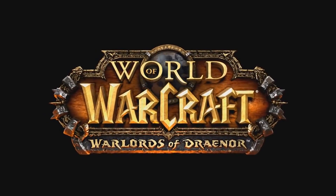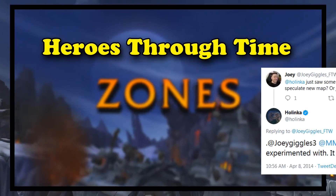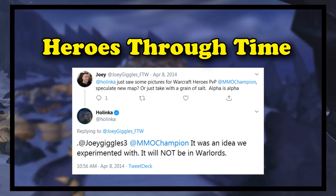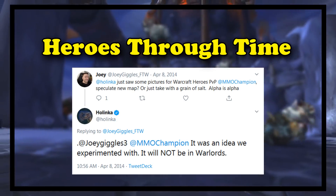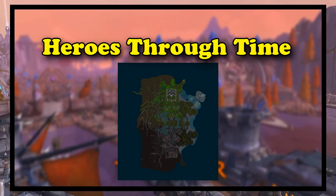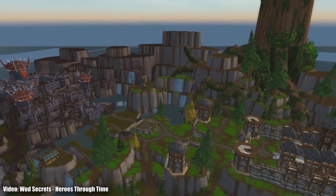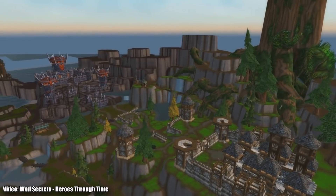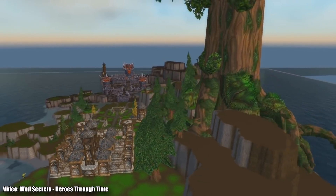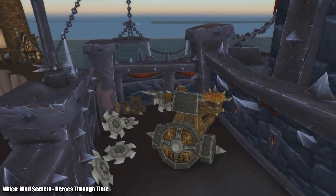In the Warlords of Draenor beta, a new battleground was added to the game files called Heroes Through Time. Based on a Twitter comment from someone asking the PvP director about the island, Blizzard stated it was an idea they were experimenting with but eventually decided not to go with in Warlords. The map is structured very similar to most battleground maps with basically mirrored maps on both sides — the top half looking like it belonged to the Alliance, clean and green, and the bottom half looking like the Horde zone, with red buildings and rougher architecture. Not much more is known about this island.